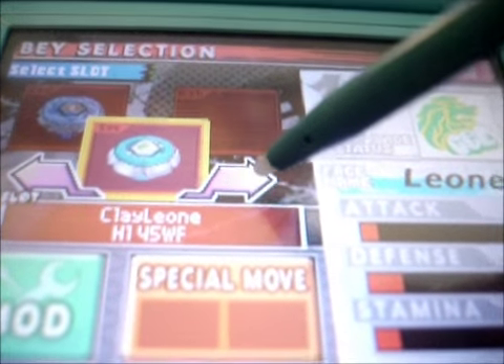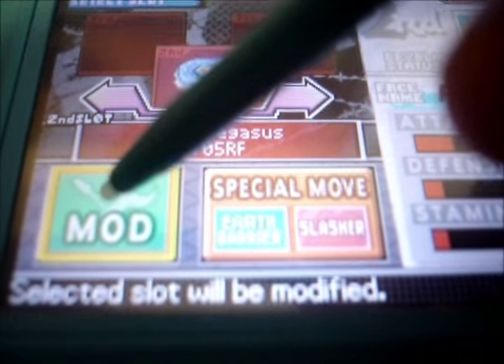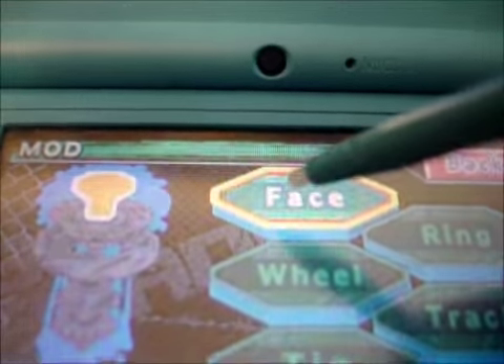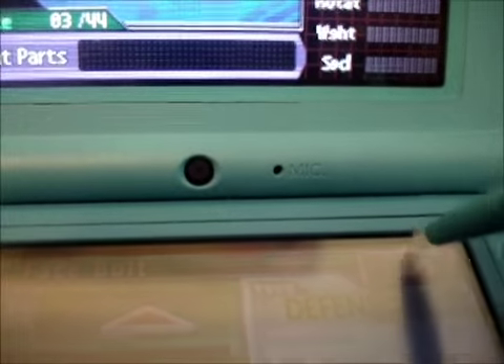Let's go to Bey Garage. As you can see, I already made two types. You can create six Beyblades in all, and I already created two. So we click on Mod — which is Modification, I think — and then we have all the parts. Let's go into a slot right here that doesn't have one. You click on this and then we can see the face, and it goes on like that until you figure out what Beyblade you want. Other than that, that's just it about the character customization.